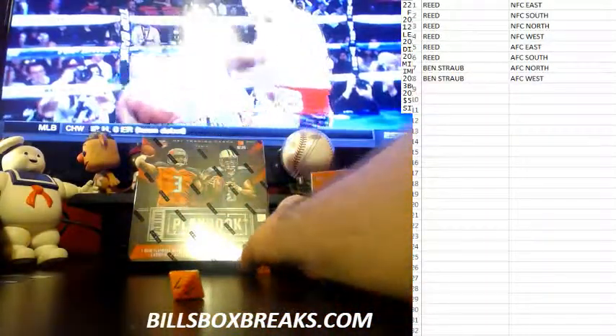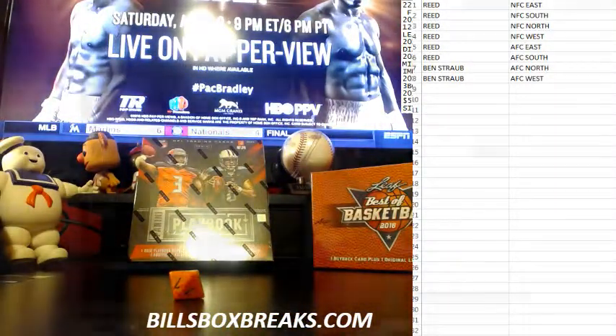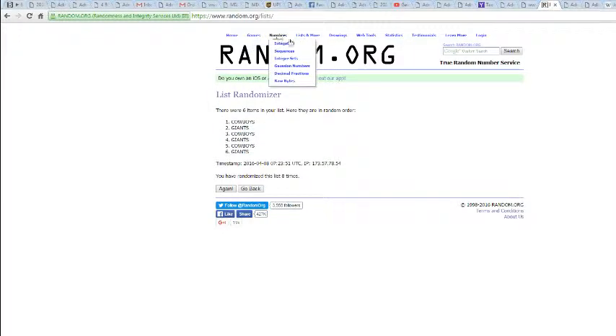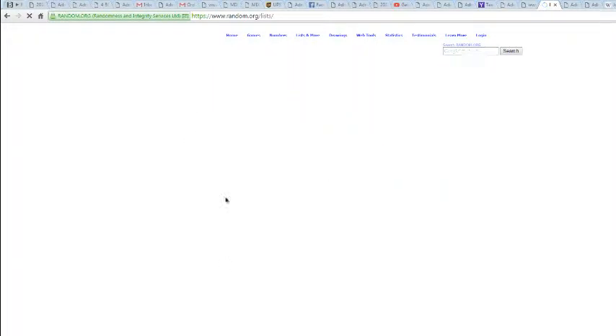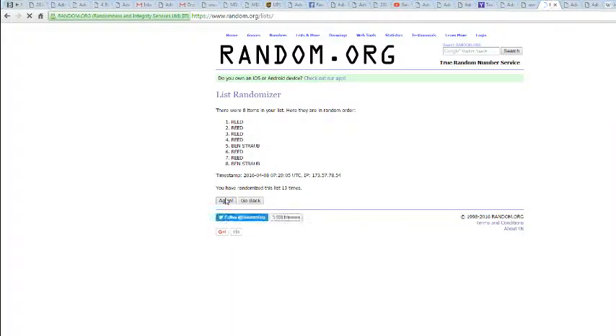We've got six and eight for 14 times. Let me go and switch to my screen. Let's shuffle it up 14 times. Got the names here. Here we go — clicking on this until we get to about 14. Got a read on top, read on the bottom.